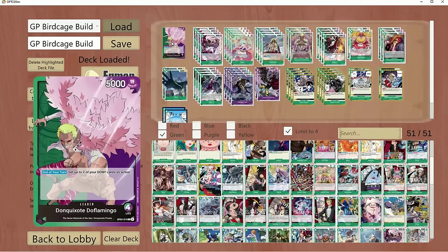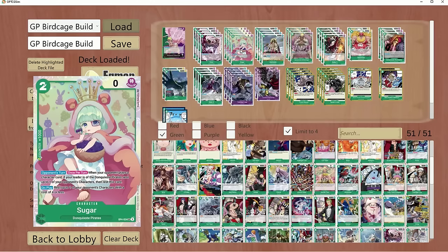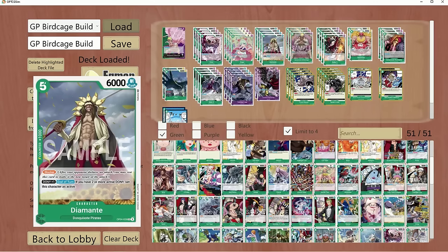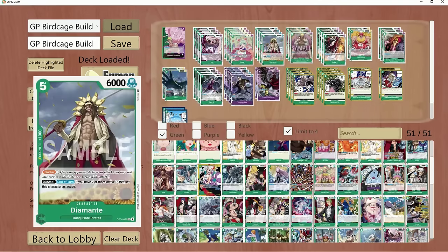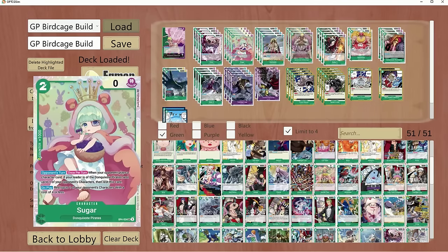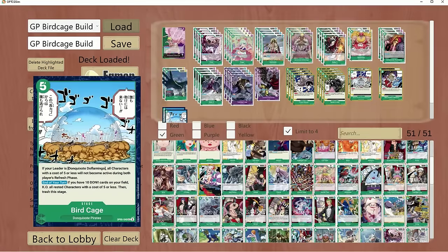Get ready — it's gonna be a pretty spicy build setup here. We're running with Don Quixote family. We're not playing with Film Package today. I'm not a big fan of film. It's very solid, but with Sakazuki in the metagame where you can simply just drop Luffy and Uta on the same turn and then pass it back to Sakazuki, he just trashes both of them for very little Don investment. Feels bad.